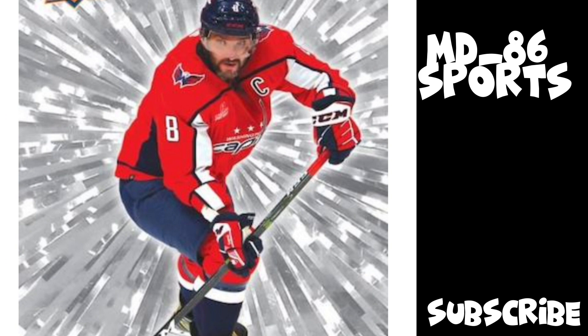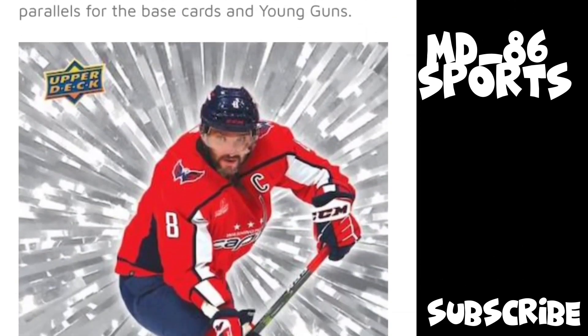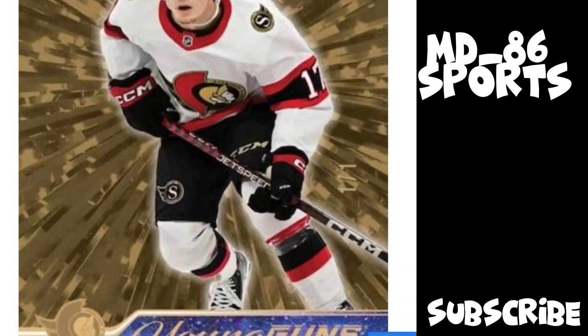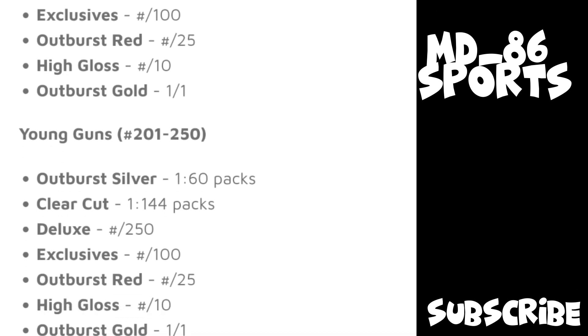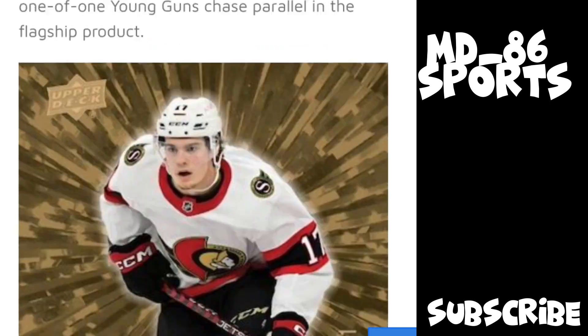There are new parallels as well, which is cool. There's Outburst Silver, which is 1 in 15 for base and 1 in 60 for Young Guns. Clear Cuts are at the same rate — one in every four boxes for base and one in every case for Young Guns. There are also Deluxe parallels numbered to 250, Exclusives to 100, Outburst Red to 25, High Gloss to 10.